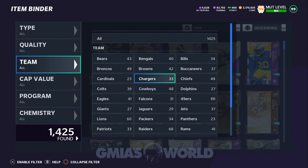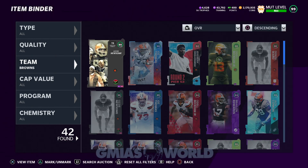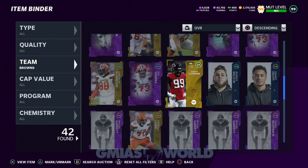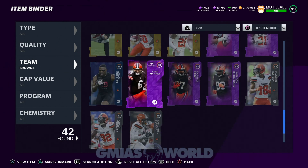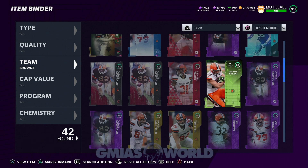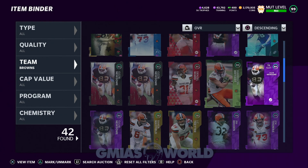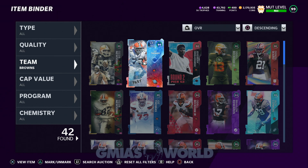Next gen plays a lot differently than current gen, so this is very important. Say you're a Browns fan — you open your binder at the start of Madden 22 and you've got your quarterback with his power-up, Kareem Hunt as a running back, and then you look through silvers and other power-ups. You start evaluating what else you need to create that theme team because you're going to need 25 players. A lot of guys overlook this step entirely.